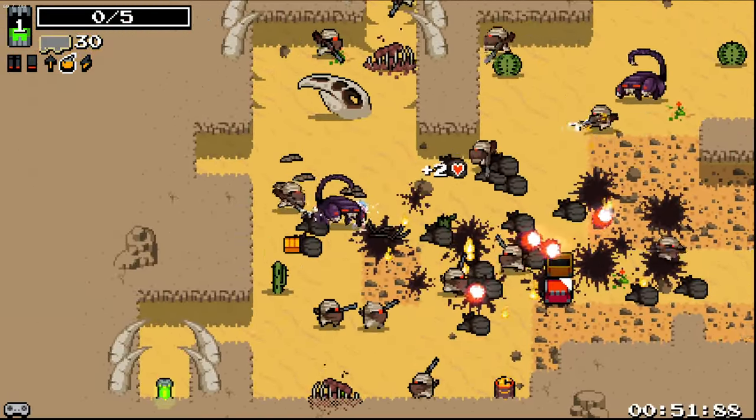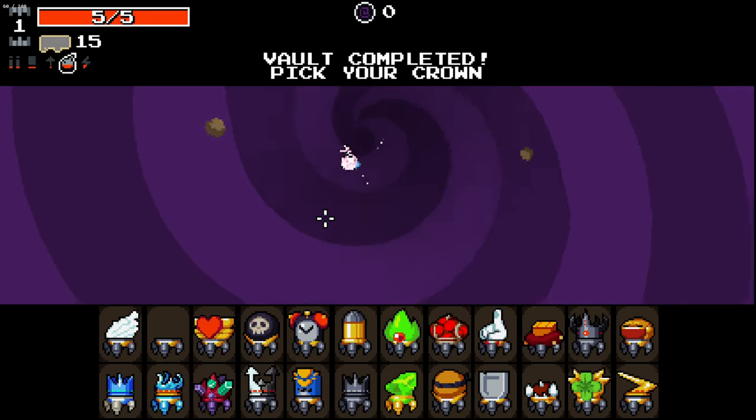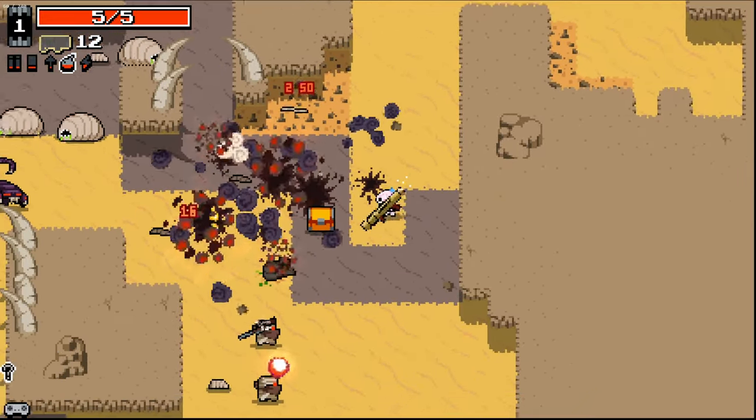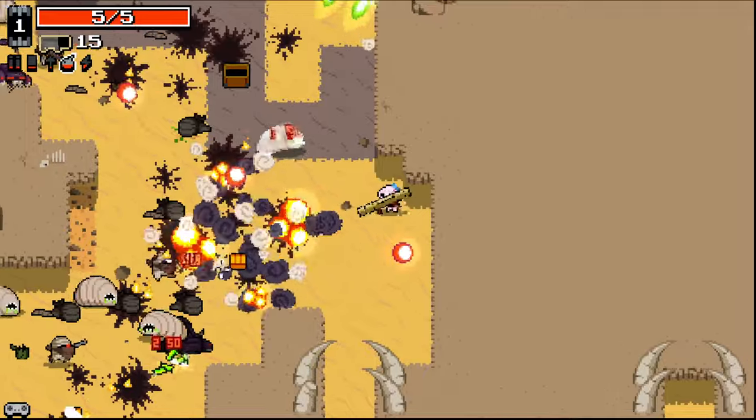Oh my god, I'm getting way too in the weeds here. The scorpion sidestepped me. My movement speed is too low. Let's just see what it's like normally — let's not get too bogged down into it first. Let's not be editing the amount of enemies and just see how it functions as a mod on its own.